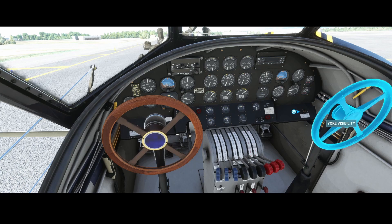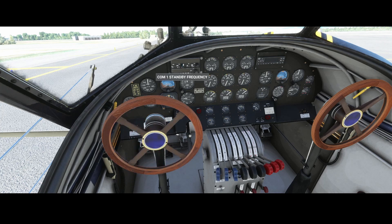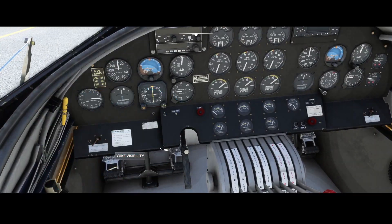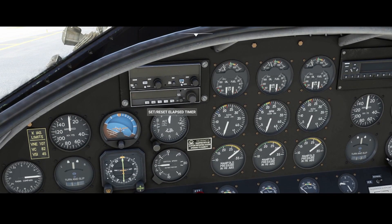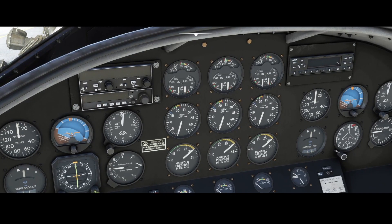Here you can see a lot of stuff. You can see the yokes — you can hide them. You have the COM1 and the transponder. Let me zoom in a bit. After hiding the yoke, we've got the ADF, the communication radios, and a nice Garmin system. This is to set the identification code of the aircraft.